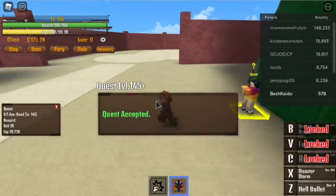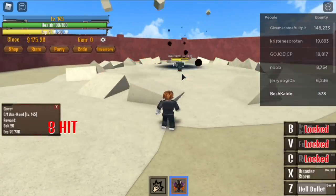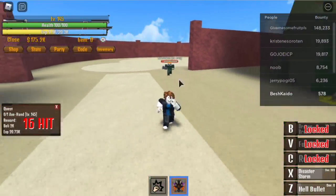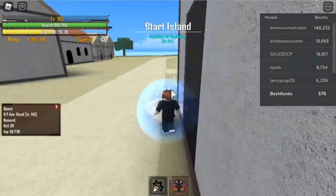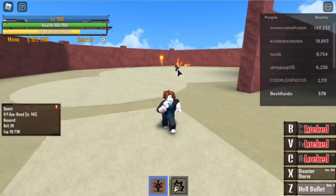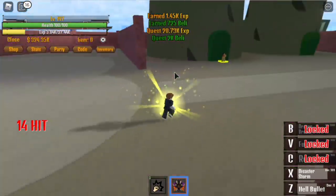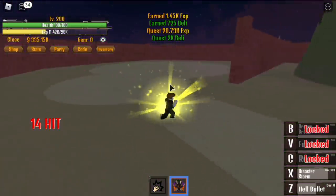After reaching level 145, it's time to defeat the Axe Hand guy. Mind your range here — this enemy has an AoE. We only have around 100 HP, so make sure to take care of your character while dodging. If you have friends, then even better. Do this until you reach level 200.